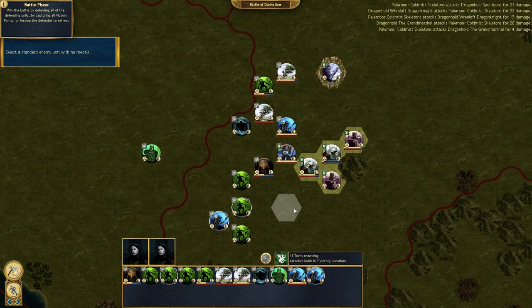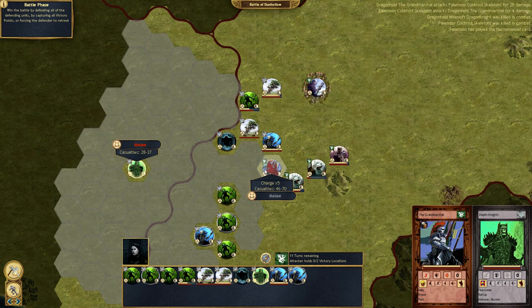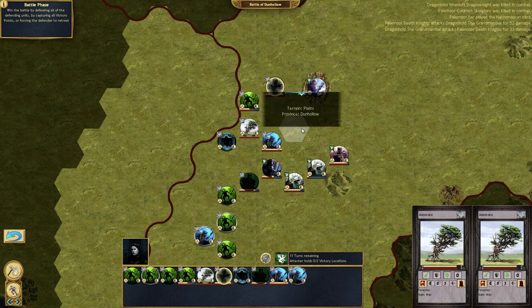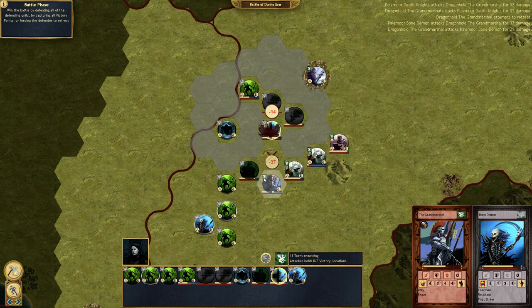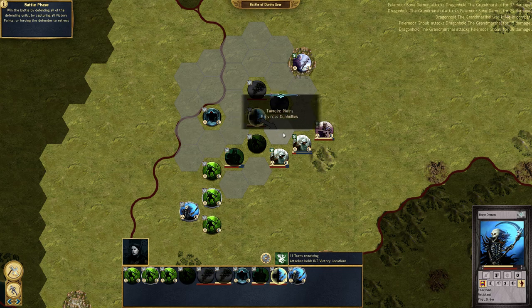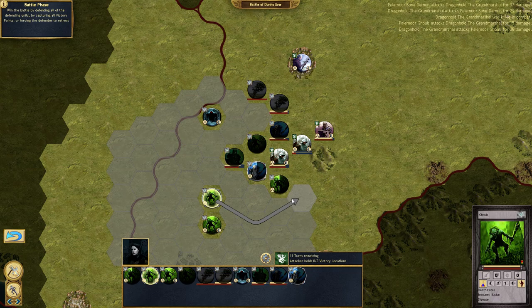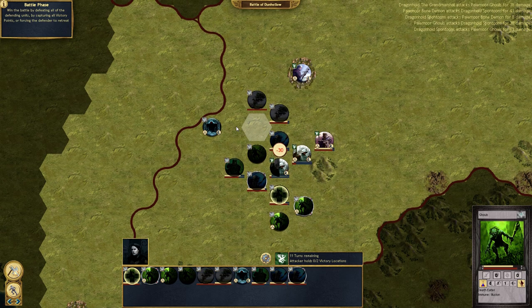Let's sacrifice and kill off this Dragon Knight to sacrifice our skeleton, and let's start doing some damage on this Grand Marshal. We'll go for it. There we go, and we got all of our health back because the ghouls - that's what they do. It's going to take about 14 turns to get the Grand Marshal. Oh nuts, I can't finish them off.